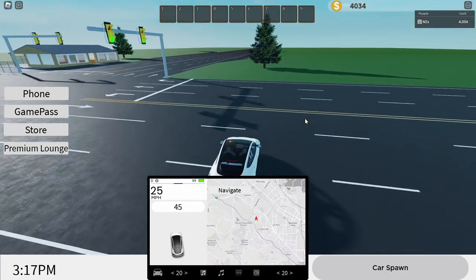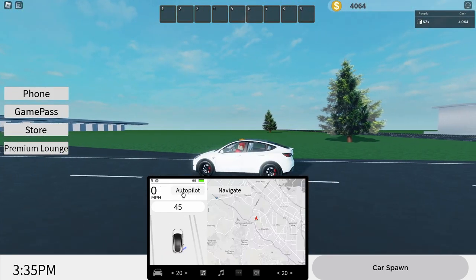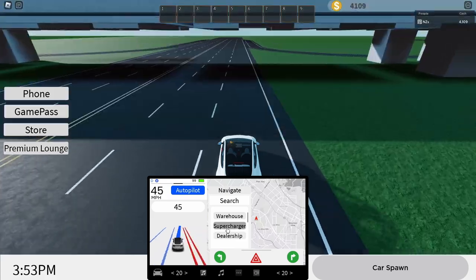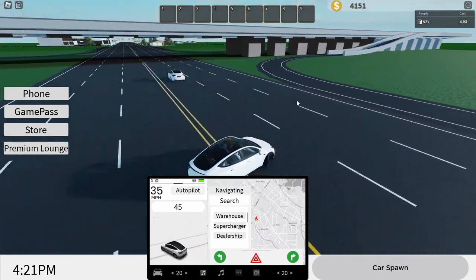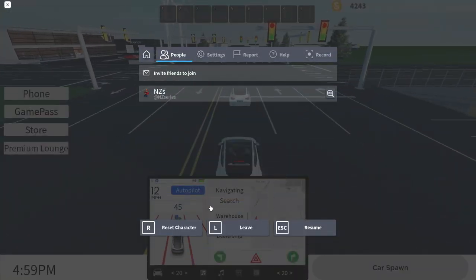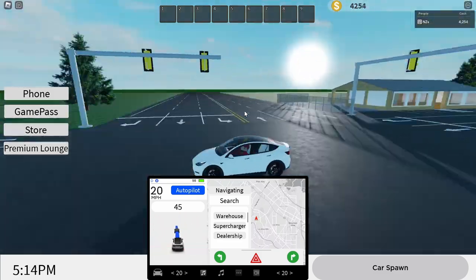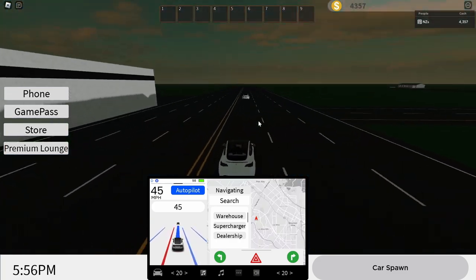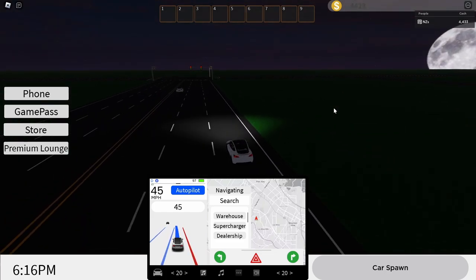Let's actually go ahead and enable Tesla autopilot — perfect, it is now on. We're going to navigate to the warehouse. Wait, there's an actual Tesla right here — what happened to it? Let's see how Tesla autopilot works with other Teslas on the road. There are no other players in my server right now, so this is a complete bot. This is actually a really cool game — this is an auto-driven car.